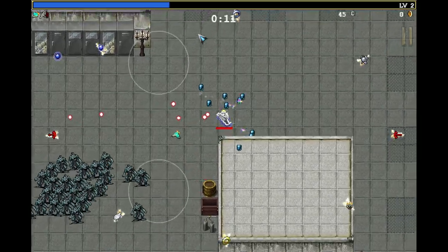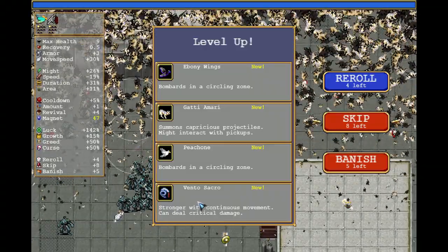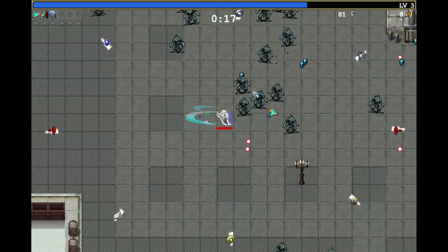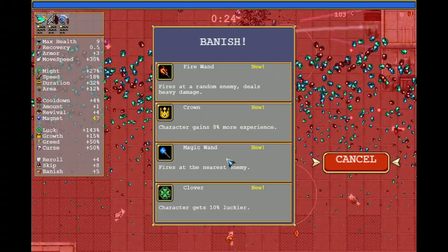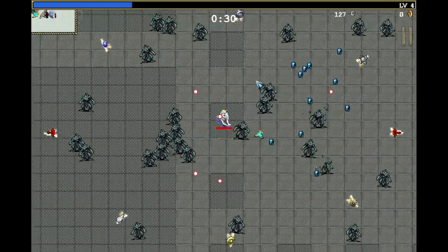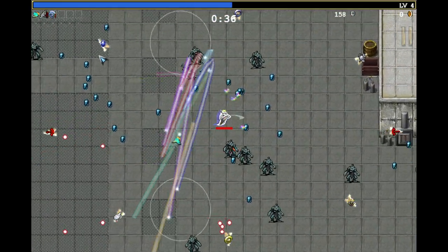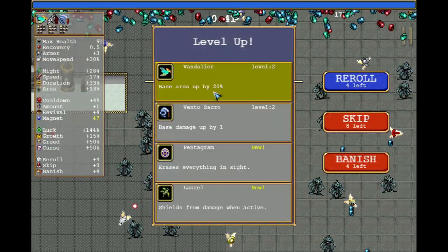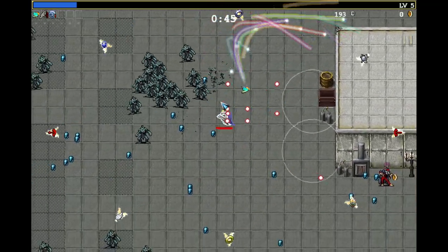We want to include the new weapon and something that synergizes with everything we have. Do we go for Vento Sakro now? Yeah, let's do it. I want to go for the whip and Vento Sakro — weapons that profit from all the bonuses we have. Let's get rid of magic wand, and I want to have Ferrachi as well because it's just an amazing weapon.